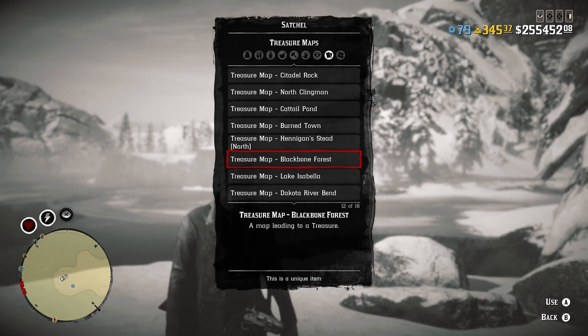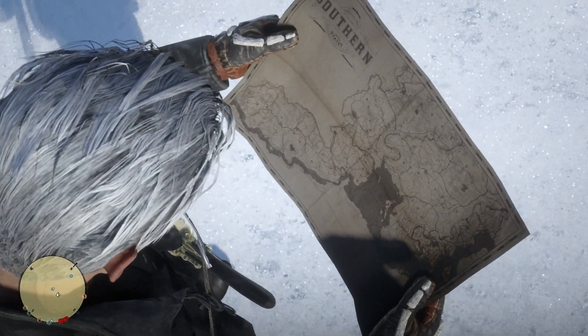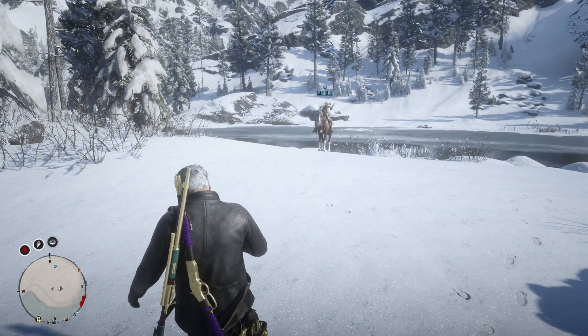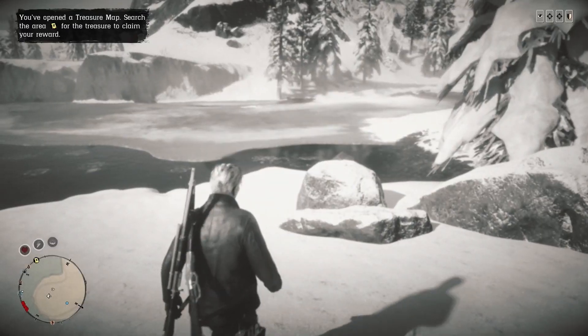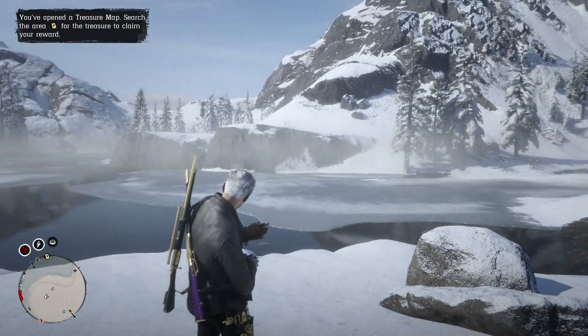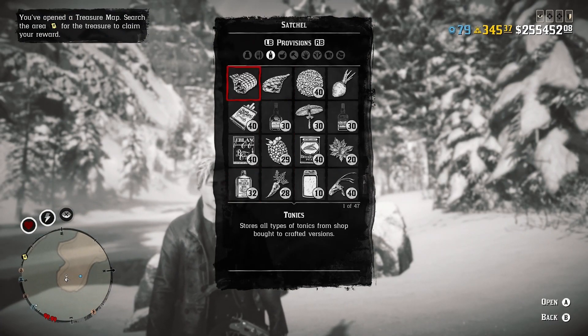If you have the map you're good to go. You also need any other random map. What you want to do is open the lake map. If you don't see the treasure box spawning across the ocean, keep opening a different map and then open back up the lake map. If you've done that correctly, the treasure box will spawn right there on that spot. I'm going to go ahead and open the lake map once again.